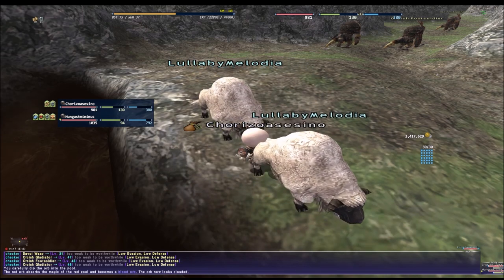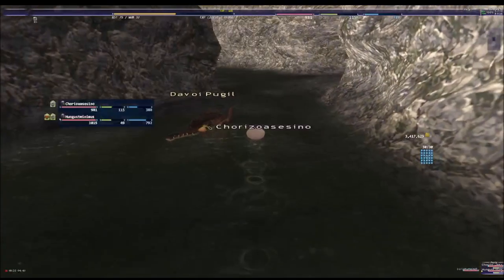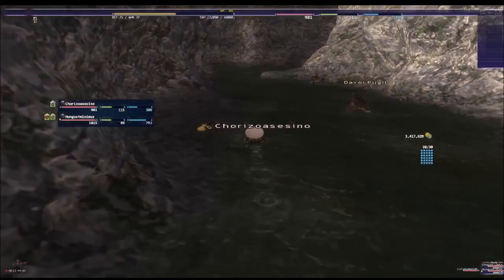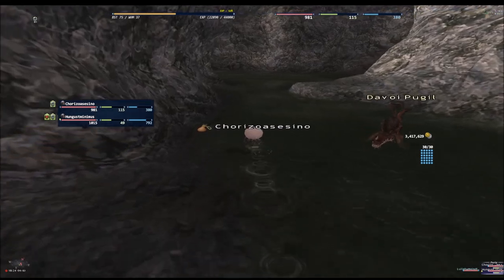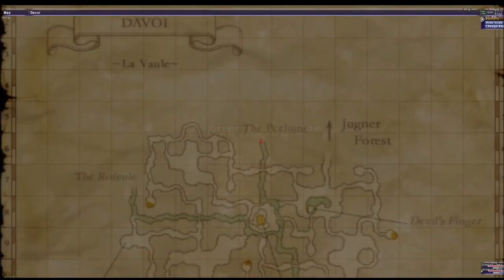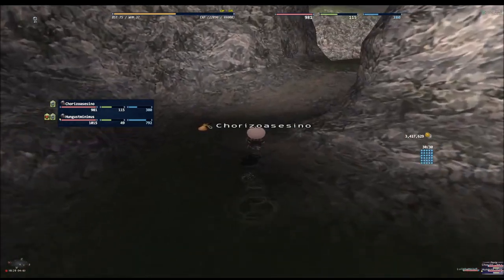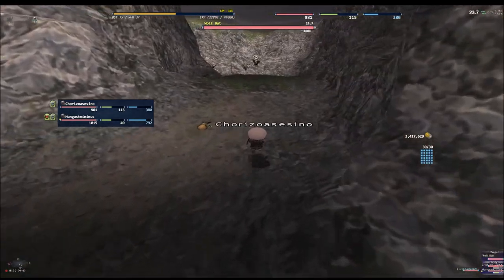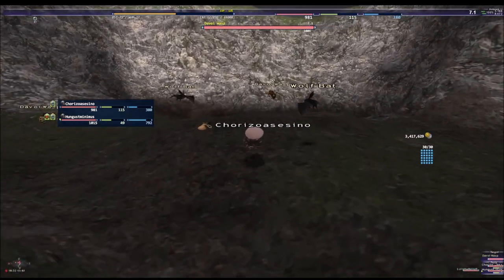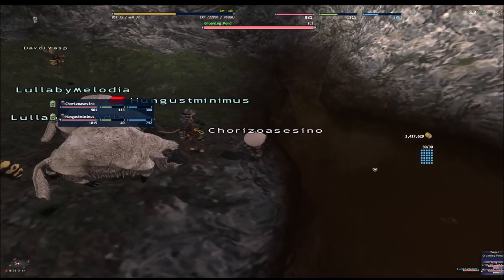Now we're gonna go and get the last orb — the dark orb. I'll show you the way all the way here. You're gonna need holy water because you're gonna get cursed, or you're gonna need a white mage to remove it for you. Then we just click on it — and this is the last one.